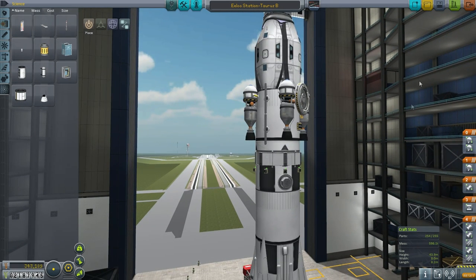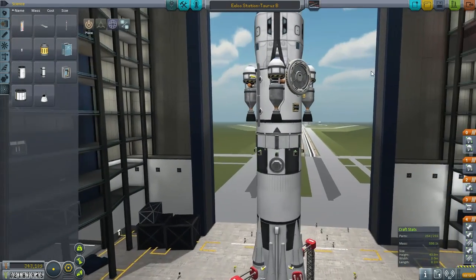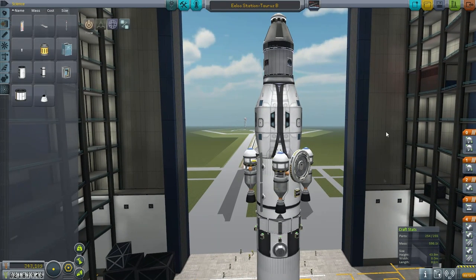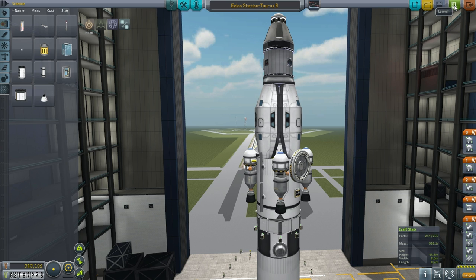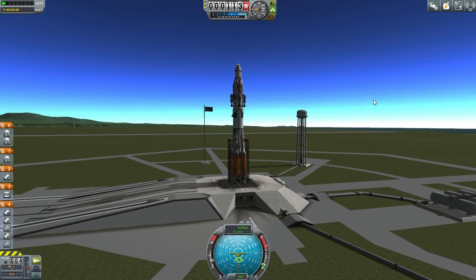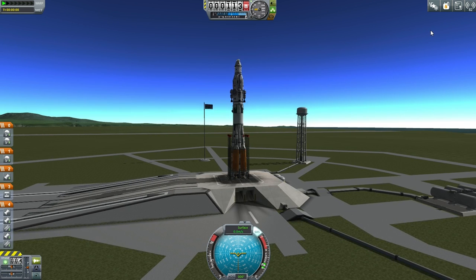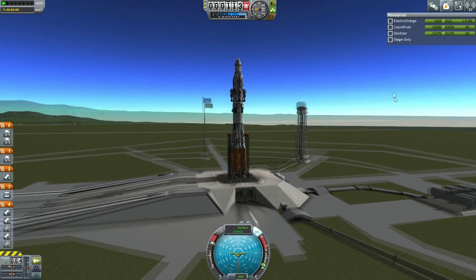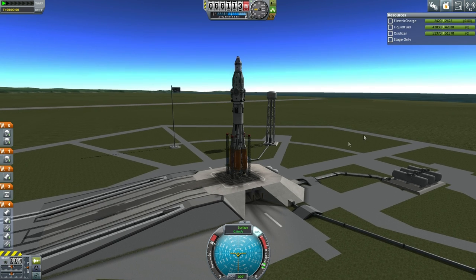This is a very expensive launch — it's more than 10% of our available funds. But the rewards are very promising. No Kerbals on board, but we've got a new station with power, antenna, and docking port. It's very stable right now, but it's not around Elu yet. Let's go. Stability on launch pad — SAS on, throttle up. Resources are okay. This is a huge one — let's go.